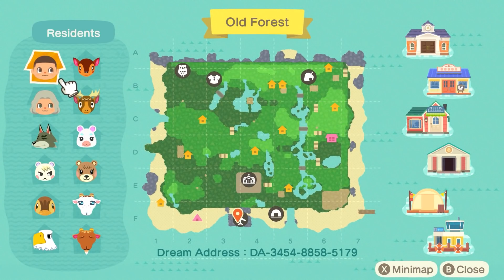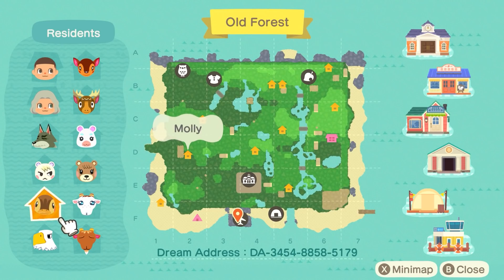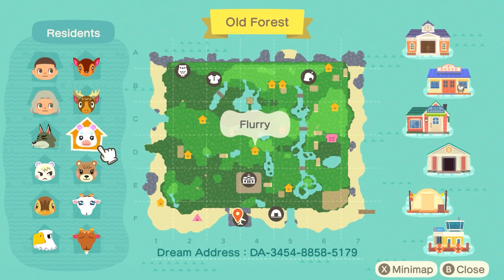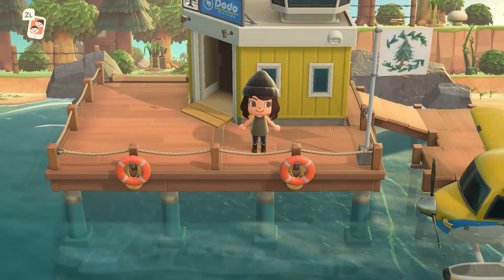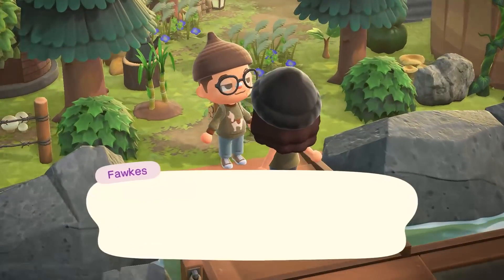Let's go ahead and take a look at the map of Old Forest. Here is Fox — he's a friend of mine and I'll make sure to put his Instagram and all that good stuff in the description box along with the dream address on screen. We also have Goldberry over here in a tent, and for villagers this is a 10 out of 10 forest core, cottage core type of lineup: Dobie, Marshall, Sweet, Molly, Apollo, Billy, Chevre, Maple, Flurry, Eric, and Fauna.